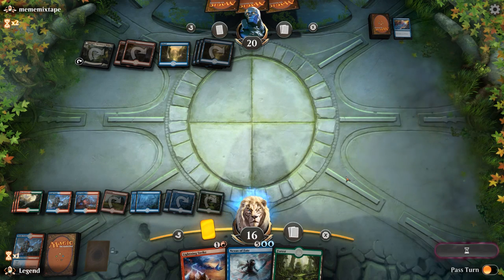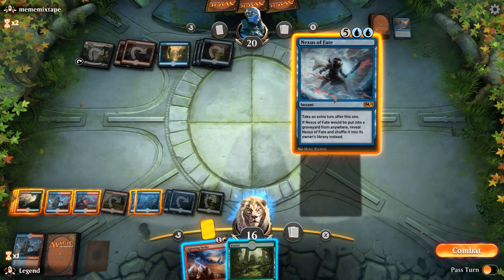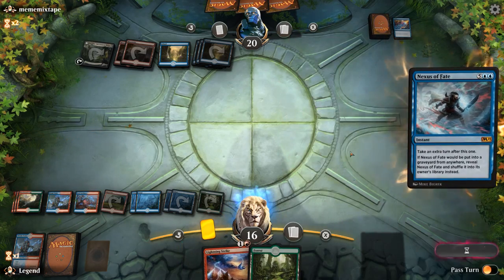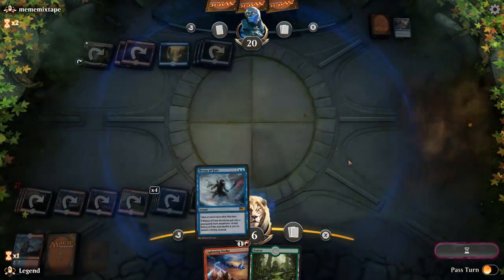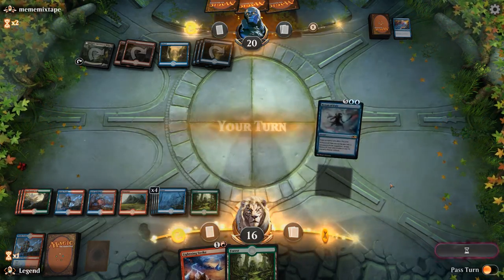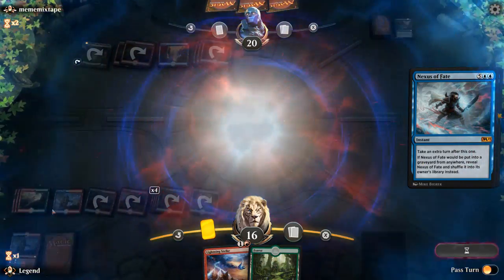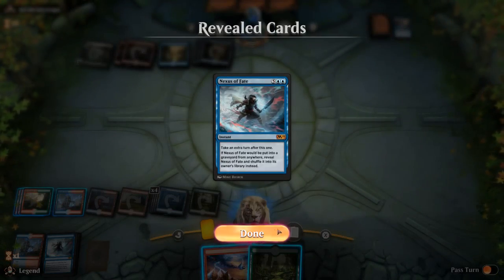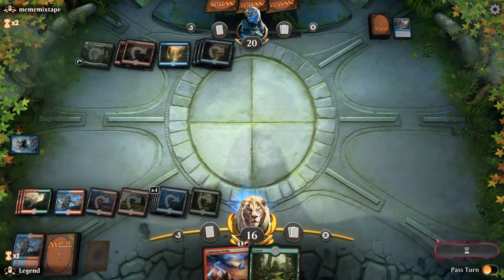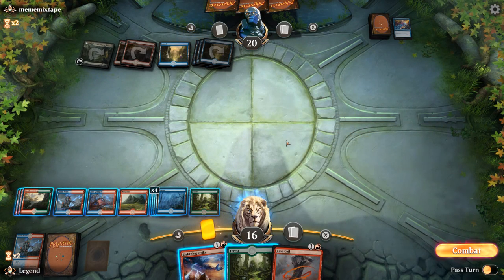Opponent uses Azcanta to look for a counterspell and finds a Negate. Now if we topdeck a Thousand Year Storm we can resolve it. We discard Steam Vents to jumpstart Chemister's Insight. We draw a Nexus of Fate — it's not the best since we don't have a flipped Azcanta or Ral in play drawing us extra cards, but we'll cast it anyway to give ourselves another shot at finding one of our powerful card draw engines. If we had a transformed Azcanta or a Ral in play, we'd be gaining an even bigger advantage every time we take an extra turn.